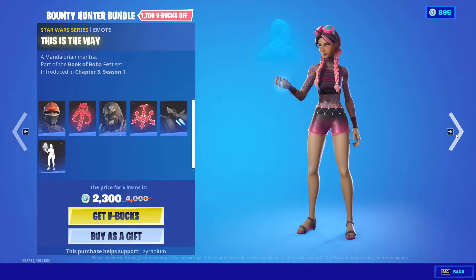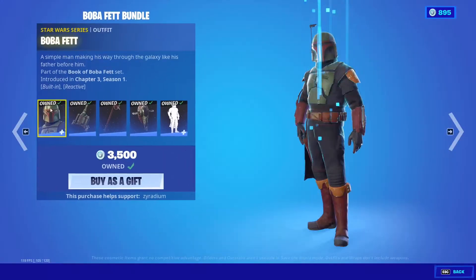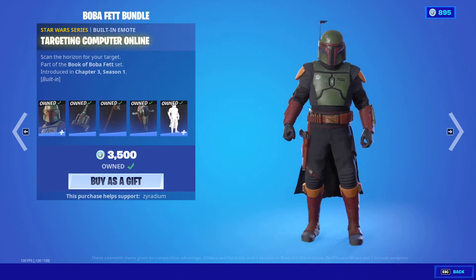This is the way! The Boba Fett bundle is back — we got the skin, Z6 jet pack, Koffee stick, Boba Fett starship, and targeting computer backbling.